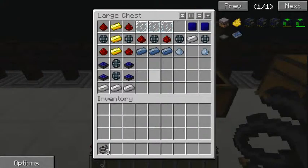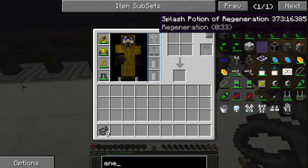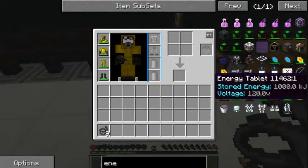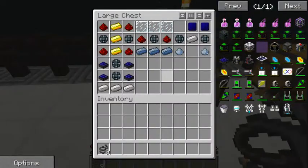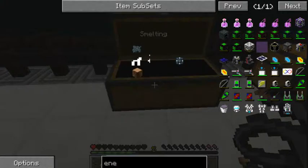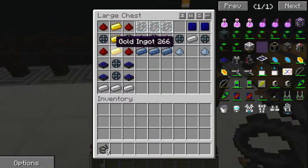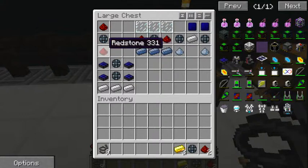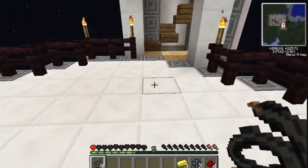Now, solar panels. To make a solar panel you need to make an energy cell — let me have a look — yeah it is an energy tablet. So you need to first make an energy tablet. To make an energy tablet you need enriched alloy, which is enriched iron — you need iron and redstone. I'll show you how to make the energy tablet, which is one of the important parts you need to make a normal solar panel.